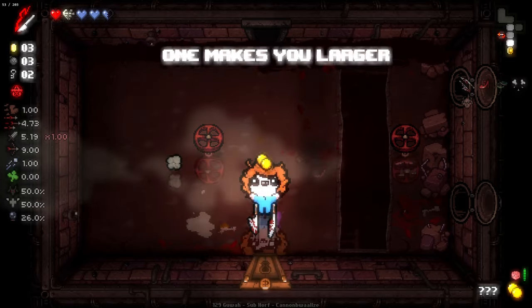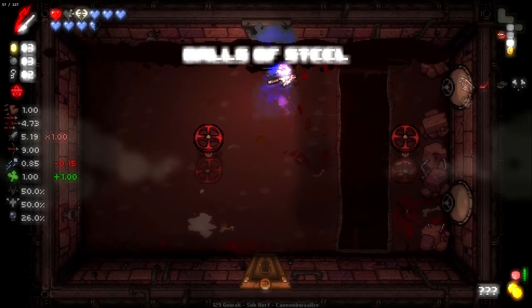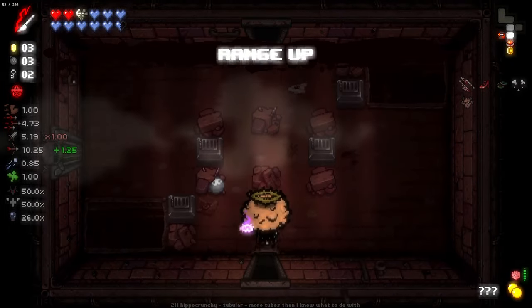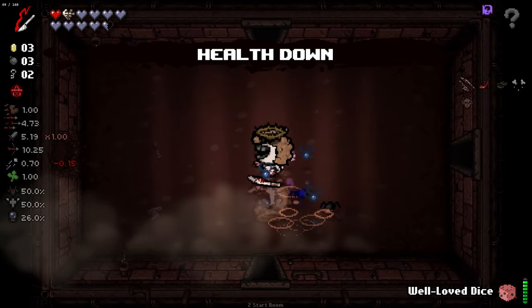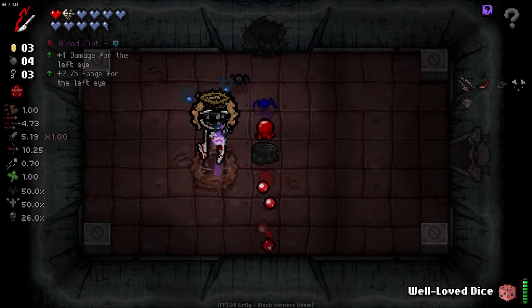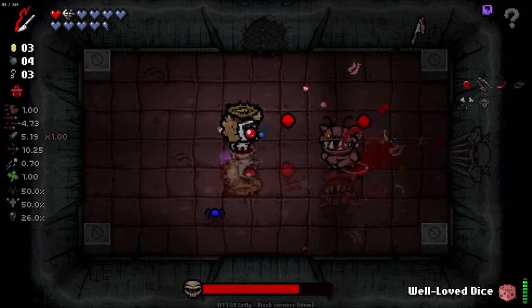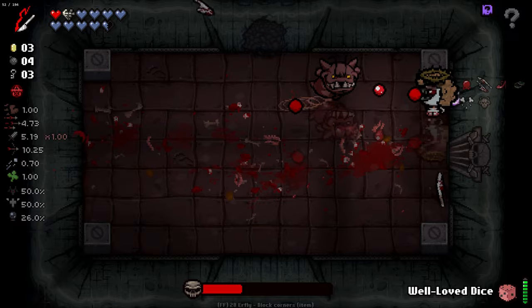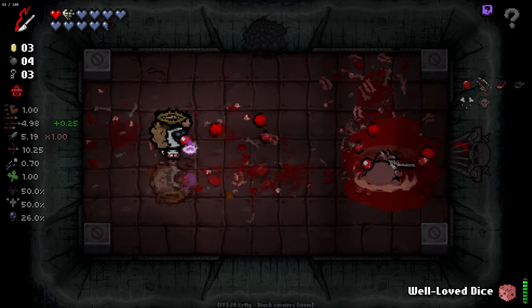Golden Pill — a little risky, but it can give us charges so I'll take it. The amount of balls of steel we're getting right now is... overall very good. Blood Clot, lovely. Extra charges here as well. Our knives are doing good stuff. You keep slicing and dicing. Get some tears for the rest of the room.